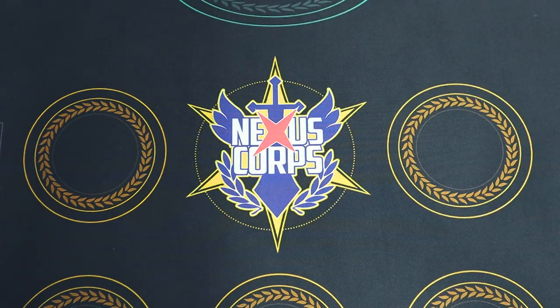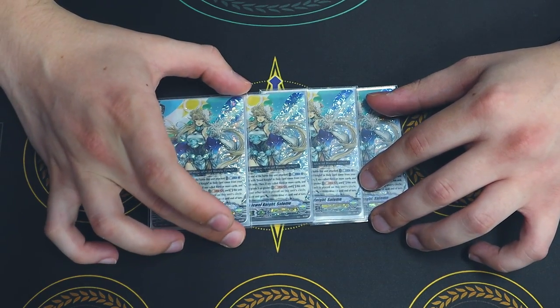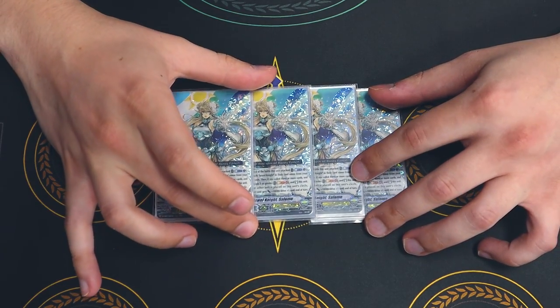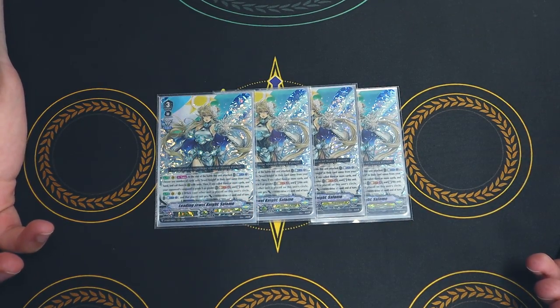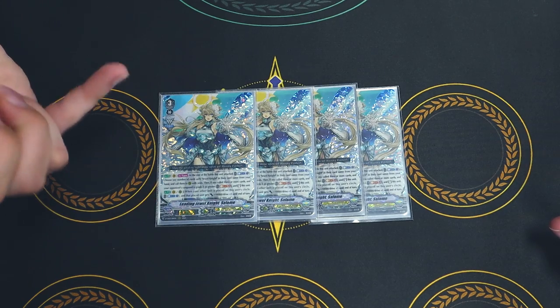Then we're going to jump right into our grade 3s, starting off with 4 copies of Salome. This is the card that you're basically going to be copying from Crystal Lester. At the end of the battle of the attacks, you counterblast 1. You call cards onto occupied rearguard circles — you can't call to open circles. Then, if you called at least 3 Jewel Knights, you can Soul Blast 4 to re-stand your vanguard, and it keeps all its drive checks.